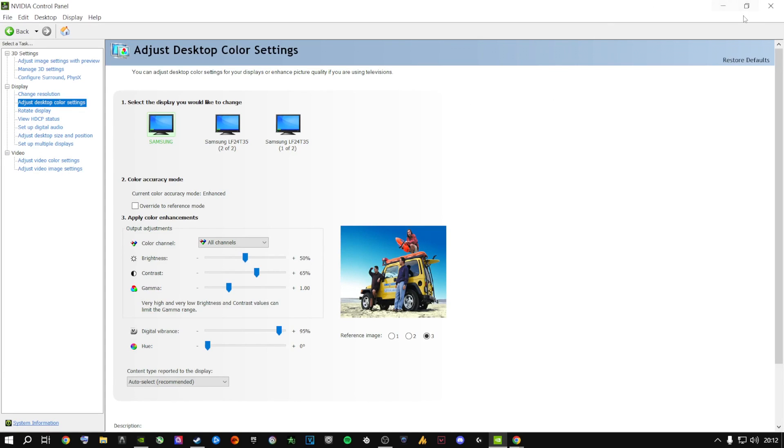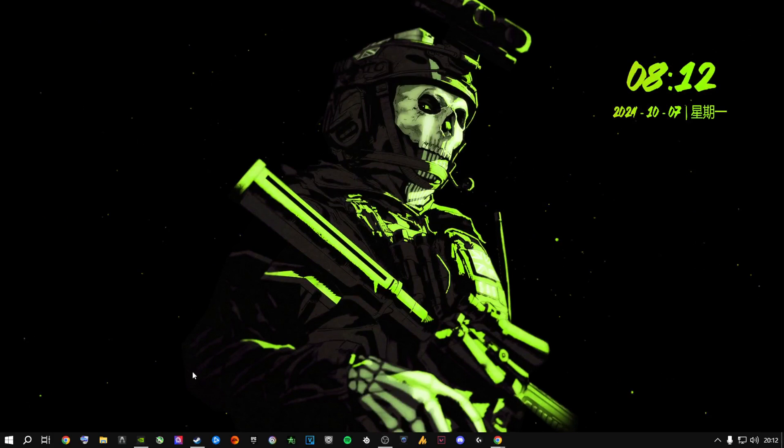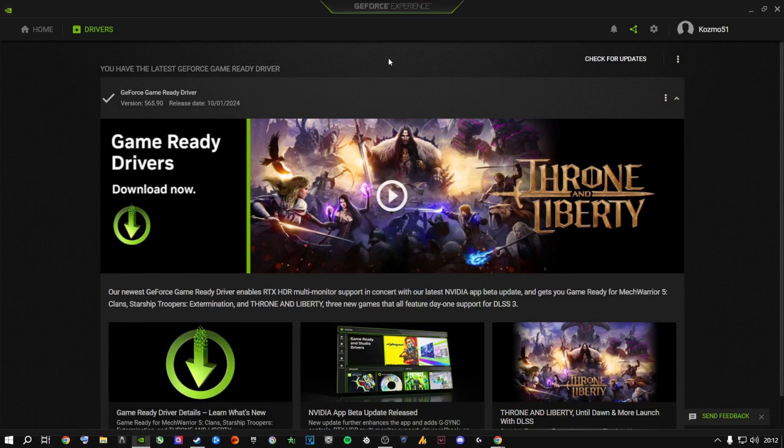The fix for this is: close NVIDIA Control Panel and open up GeForce Experience. If you are a GeForce Experience user, do not be on driver 565.90. This is the latest graphics card driver right now and everyone is on it to stay up to date, but this driver has a bug when it comes to digital vibrance and color customization.